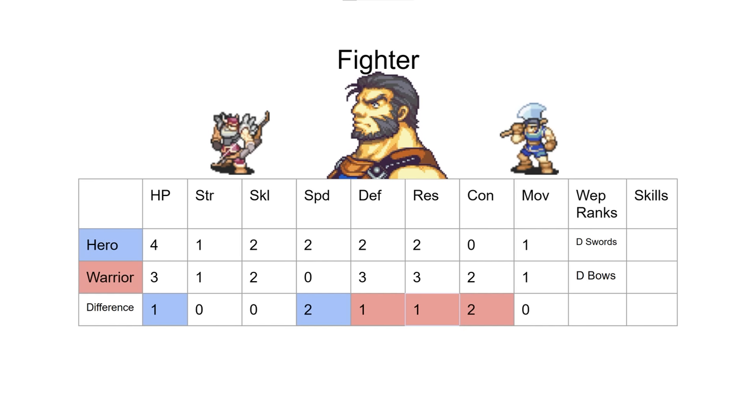When you promote him, he gets plus two speed. Garcia's big problem as a unit is that he doesn't double things. He's also a little less bulky than you'd expect later in the game because his defense isn't that good — and it's not just that he doesn't double things, his speed is also at the point where he often gets doubled. With his low defense, you can really feel it.